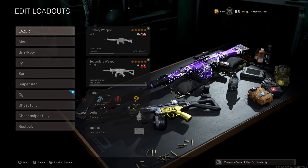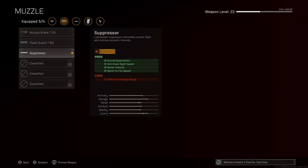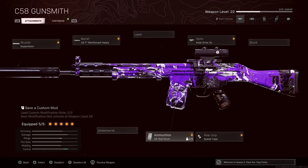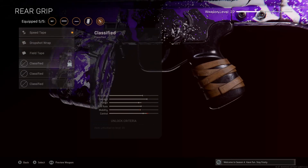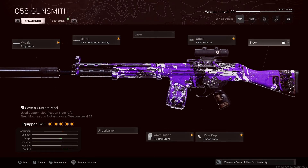The next one is the C58 — these three to me are the top three meta ARs. Of course you'd run the Agency barrel. I'm pretty sure you'd run the Liberator or the barrel that gives bullet velocity and recoil control, because this thing has basically no recoil. You'd want to run a 55-round mag once you unlock it — I don't have it unlocked right now, I'm still leveling this up. Then I'd run the Grau Elastic or something similar — basically the same build as the FARA. It hits a little harder and shoots a little slower. It reminds me of the pre-nerf AMAX if it shot slower.